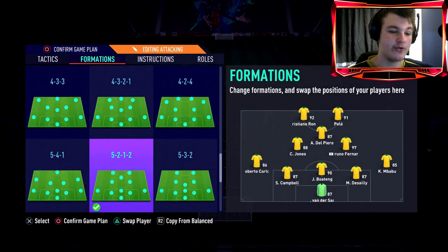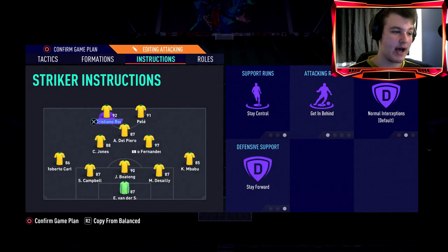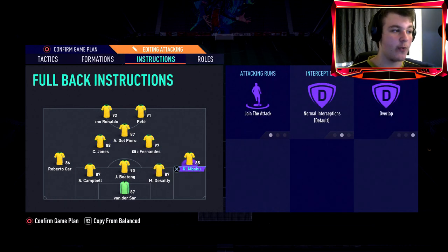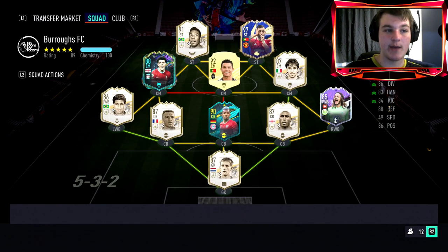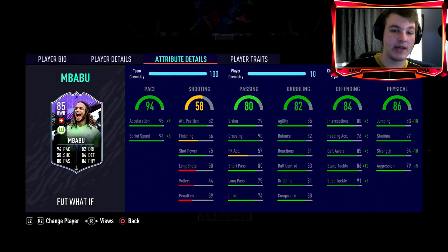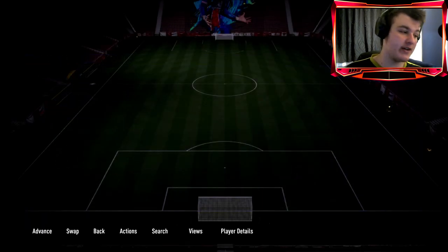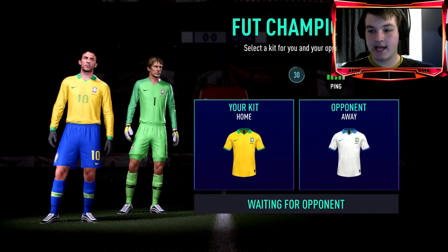We'll be using him as a right wing back, playing very attacking-minded. We've got CR7 and Pale up front, Dalpy as a CAM, Curtis Jones and Bruno in midfield. Both full backs are on join attack and overlap — some of the most fun I've had — so he really works as a winger. He'll be used on overlap and get forward, so you'll see him playing like a winger.